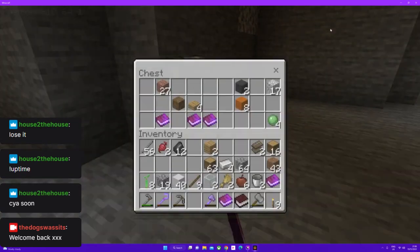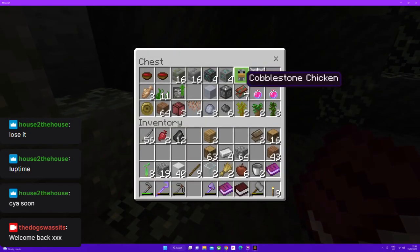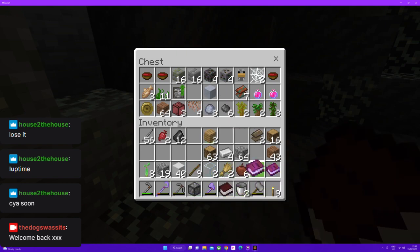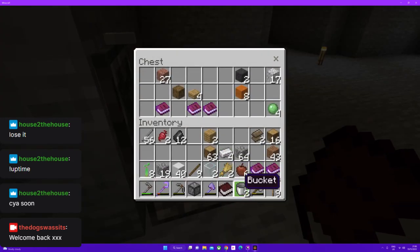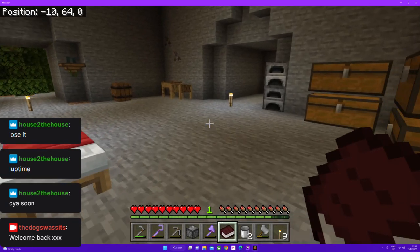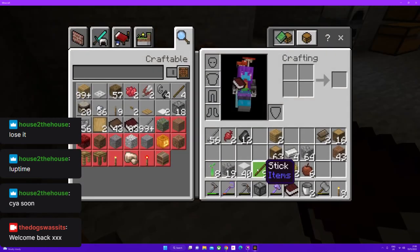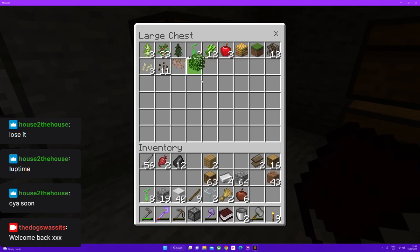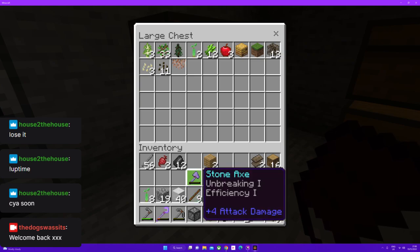Didn't we have some double compressed cobblestone somewhere? Yeah, we have one piece. So let's pop the books in here for now. We're going to need some water, which I don't think I have any leaves. I fed them all - no, I've got one left.